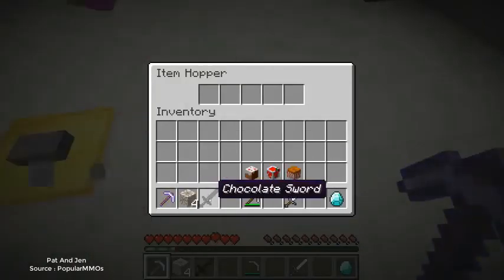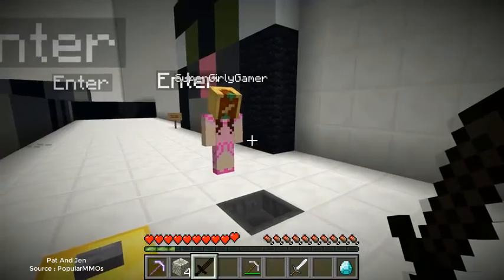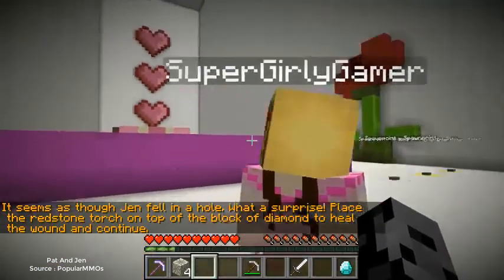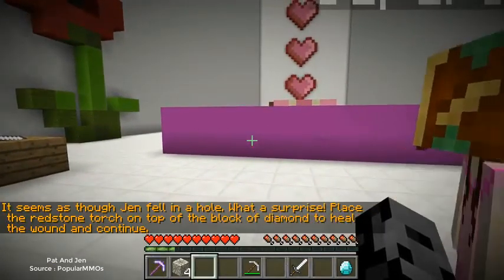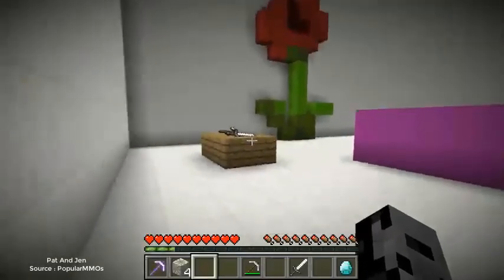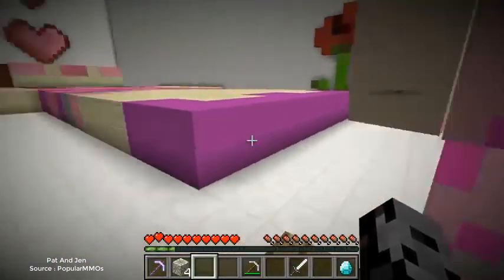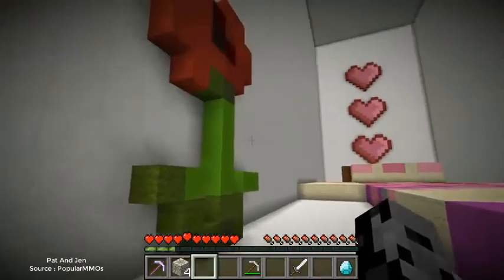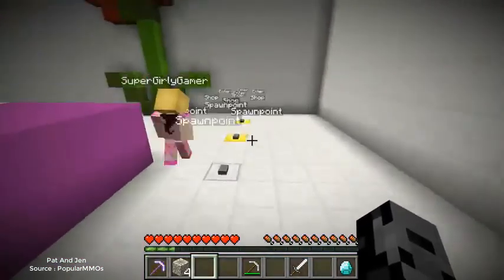I think we beat this level! Press this button and put the sword in the hopper. Toss this in here. The diamonds go in there too? Wait, it said there was like a shop - I'm afraid if you put the diamonds in you won't get them back. We saved you! It seems as though Jen fell in a hole - what a surprise. 'Place the redstone torch on top of the block of diamond to heal the wound and continue.' Look there are roses and hearts!